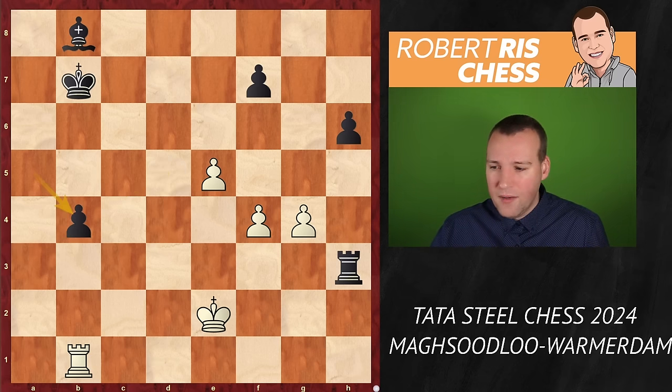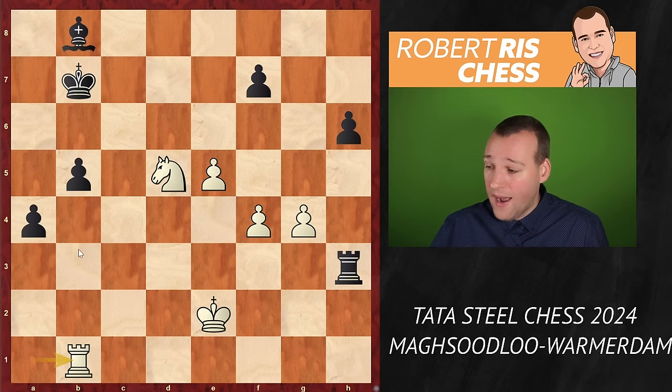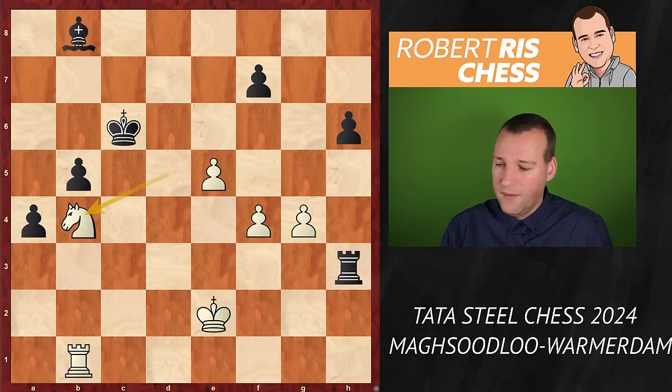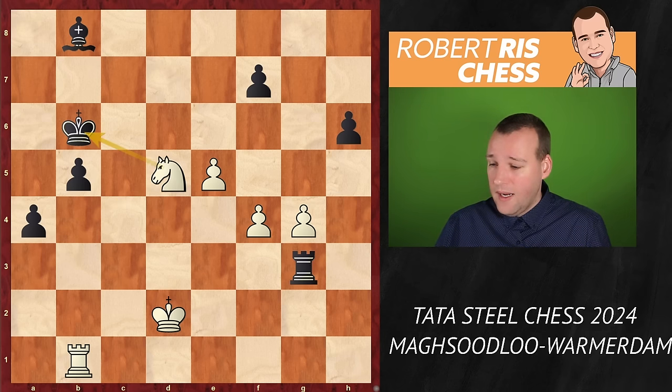The rook comes in and after knight g3, the rook goes to a3 and hits the pawn on a2. You'd expect white to just protect the pawn on a2, which is sensible, but instead knight e4 is played — allowing black to capture — and Mahsoudlu is looking for active counterplay, hitting the rook and the pawn on h7. If the rook goes away it's knight takes h7, hitting the bishop, and this looks good for black. But you should also reckon with white's pawns coming forward. It's anybody's game, and keep in mind the rook on b1 makes it hard for black to push the b-pawn, while if the a-pawn advances the pawn on b5 can be taken.